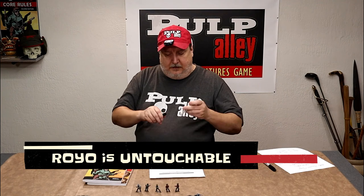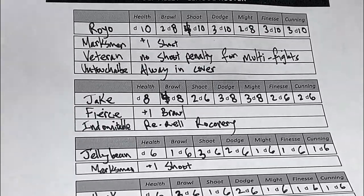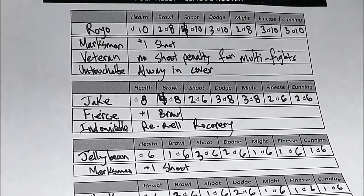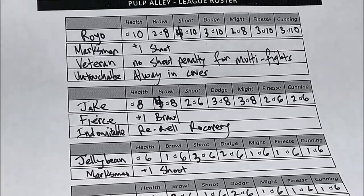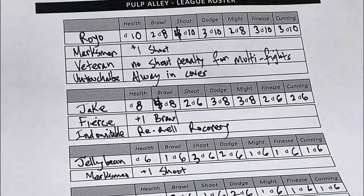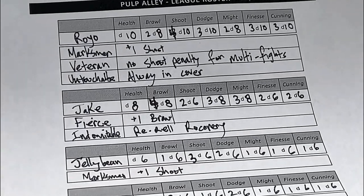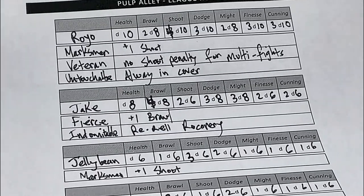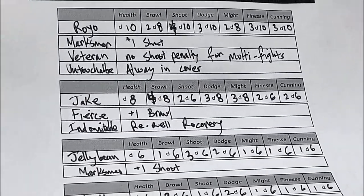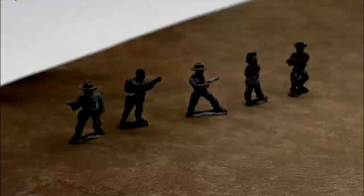So there is Royo: 2D8 in brawl, 4D10 in shoot, 3D10 in dodge, 2D8 in might, 3D10 in finesse, 3D10 in cunning. He is a Marksman — that plus one is already included. He is a Veteran, so he doesn't suffer a shoot penalty for multiple fights. And he is Untouchable, always counting as in cover. We've got Jake, Jellybean, Hank, Ringo, and Kenny. This is your league that you have created today.